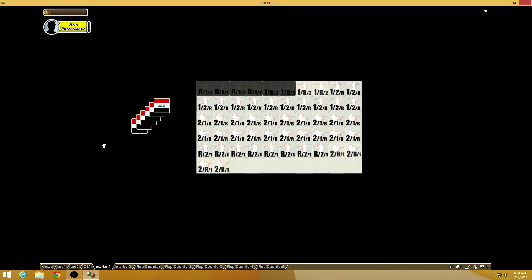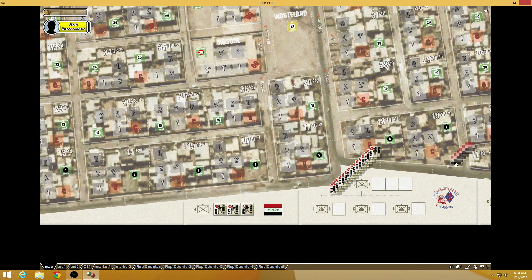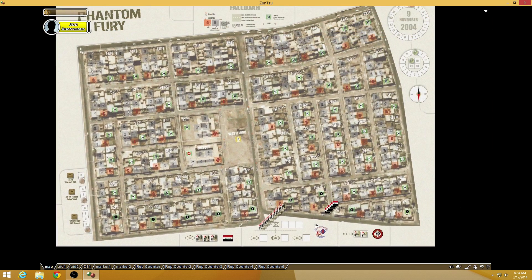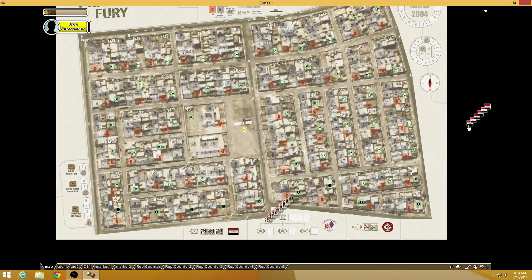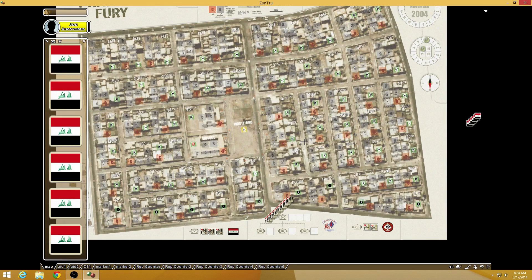The only problem is that Sun Tzu modules can take longer to set up. You actually have to drag every single potential encounter marker into one stack and then drag it over onto your map so that when you need those pieces, they're available. So every time I unlock one of these zones to see who's there, I have to find that big stack. What I did was save a game board with all the markers pulled off to the side, so I don't have to recreate all those stacks every single time.